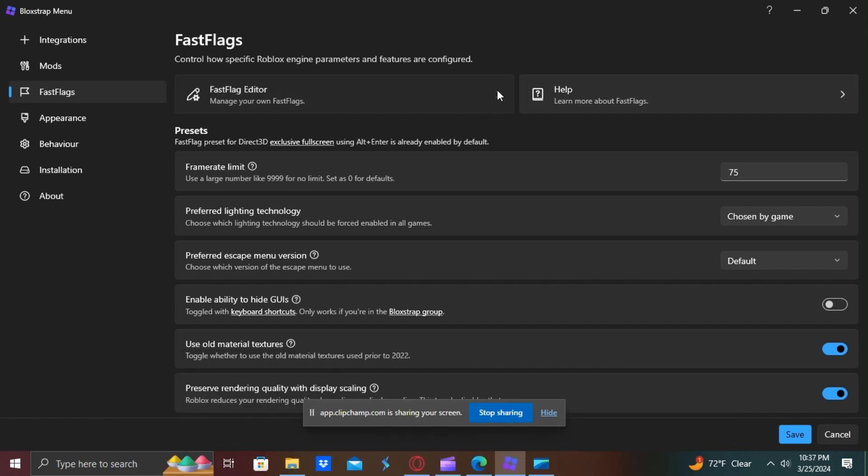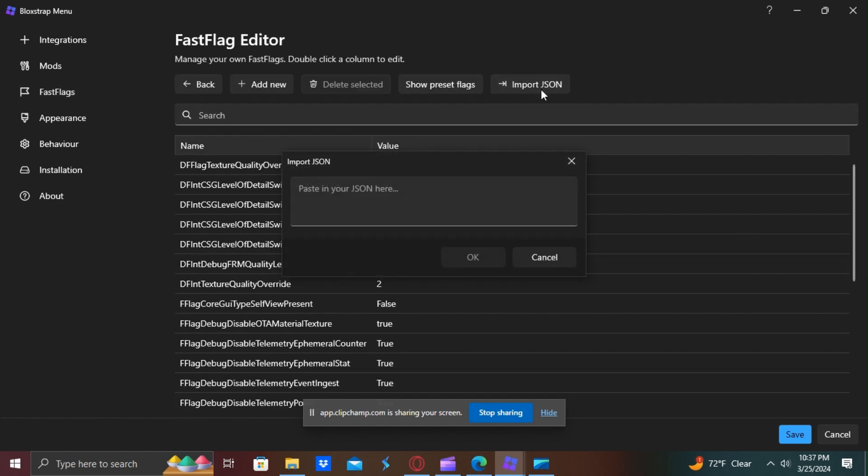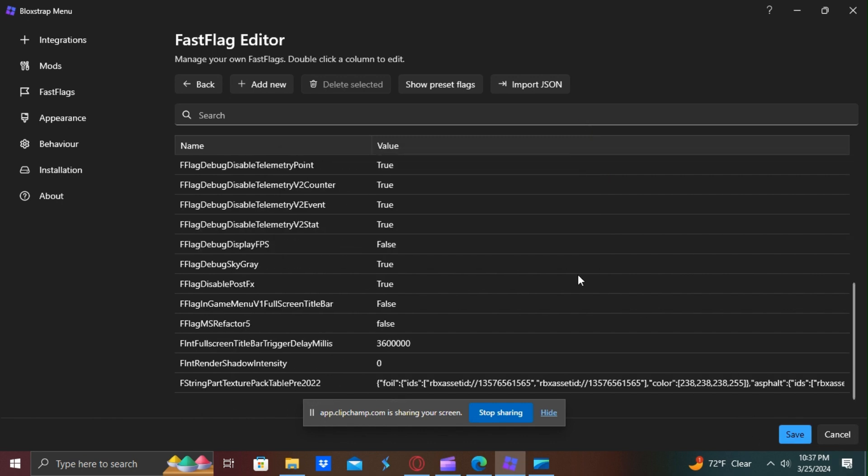Go to fast flags — this arrow right here — and then go to import JSON. You want to paste something I'll post in the description, and press OK. Once you do that, press save and the textures will be gone.